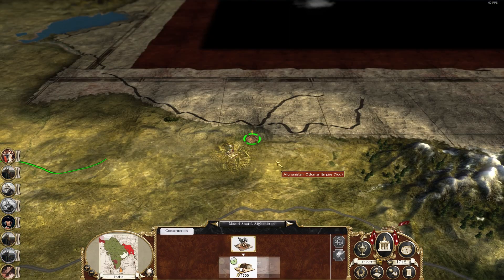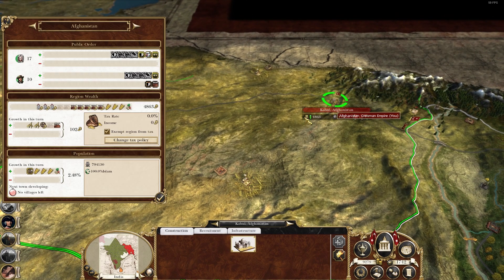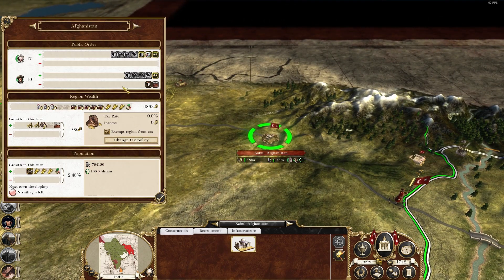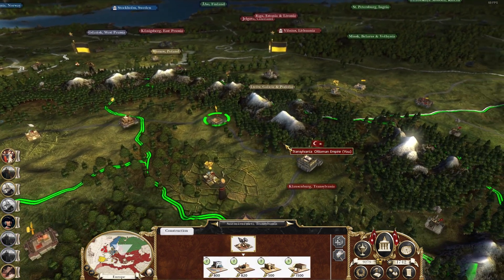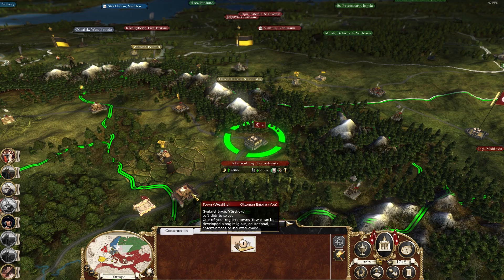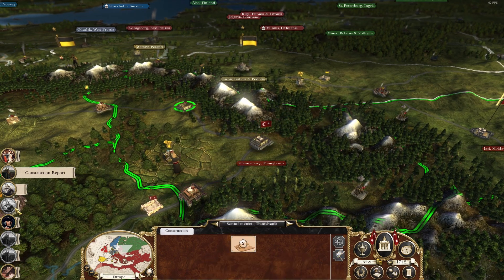A new town emerges in Afghanistan — we have really turned this place around in a short time, making it wealthy too. I'm going to chance another industry building because there's no army in there and it's still very loyal. New town emerges in Transylvania. We've got another madrasa here — it seems to be doing a good job — so let's go with a craft workshop.